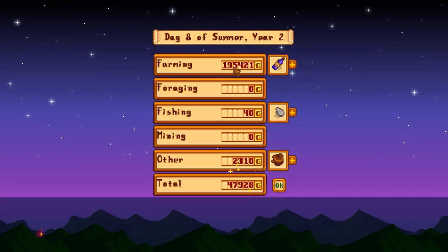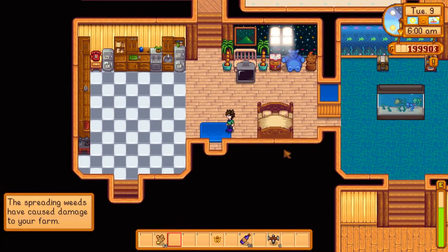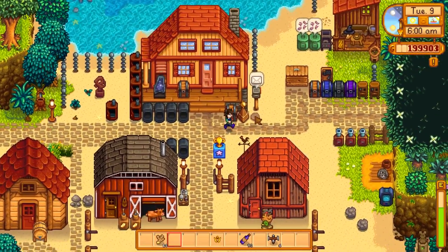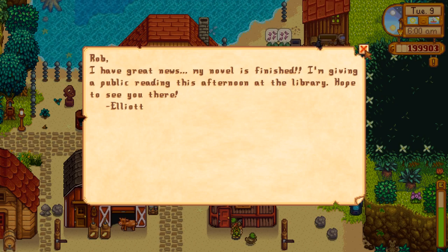Next day — that was a good day, got a lot done. I thought we were going to get a lot less than that. I wonder, if you make a million in a day — which we very possibly could — does it just cap out at 999,999? You'd surely get all the money, just curious. Spreading weeds. We're probably good in terms of money for a bit. Great news — Elliot's novel is finished and there's a public reading this afternoon at the library. I wasn't going to go to the island but I can't pass up an offer like that.